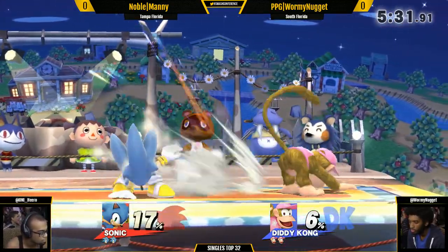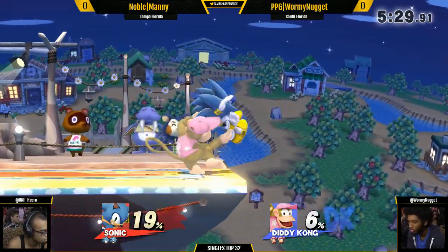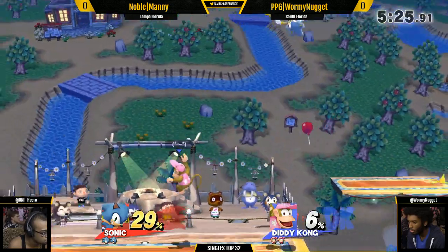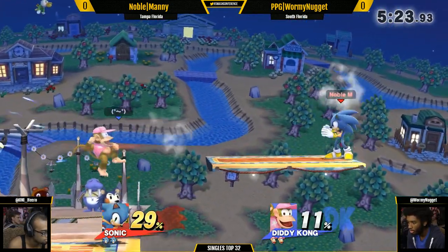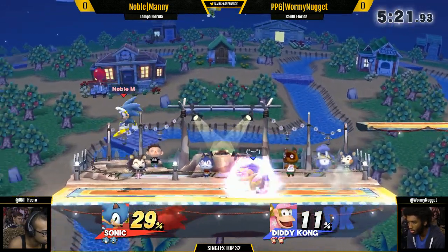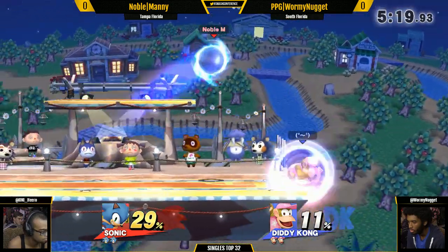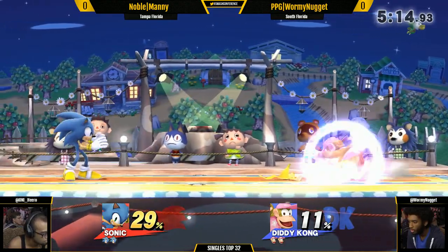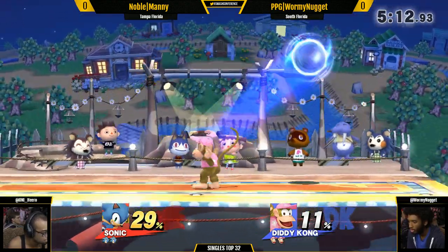Wormy Nugget has really great control of his movement. It's very impressive watching him recover back to the stage while he does the monkey flip. All Diddys do — he'll reverse a peanut popgun and just completely throw his momentum off and then get back to the stage. There's times where you kind of have no other choice but to be offstage if you had already used your jump, but it depends on the timing — you mix it up.